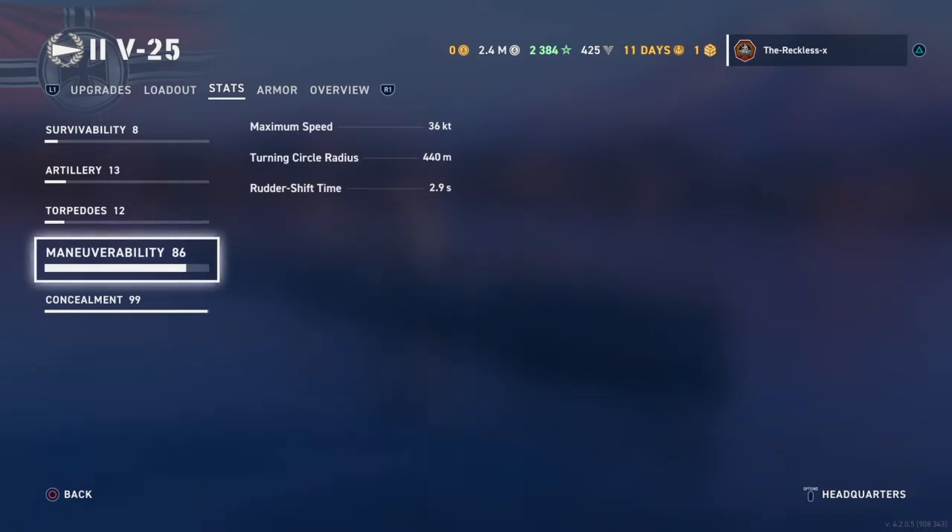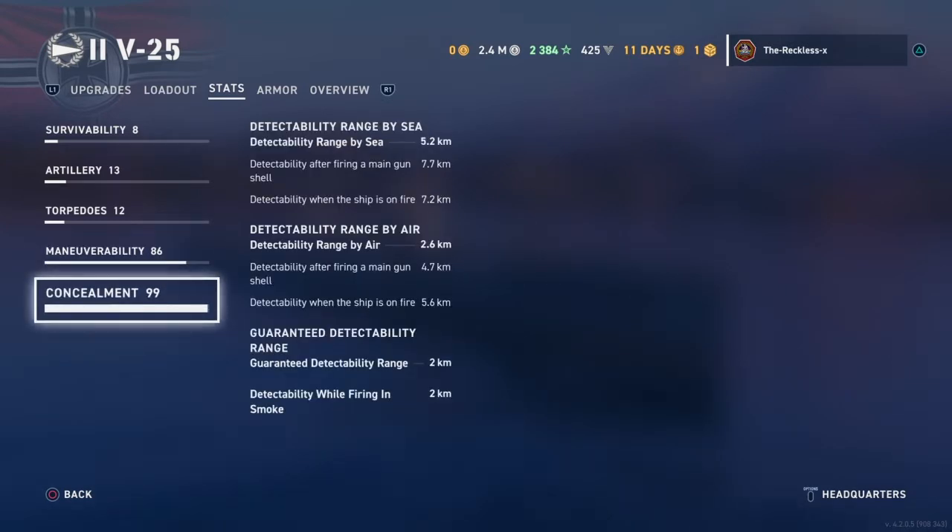Your speed is 36 knots ahead, and your rudder shift time of 2.9 is pretty damn solid. Your stealth — basically your concealment — you can use it to your advantage.